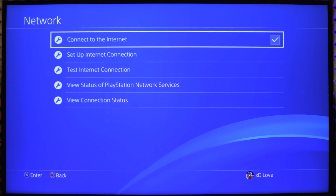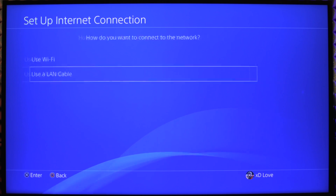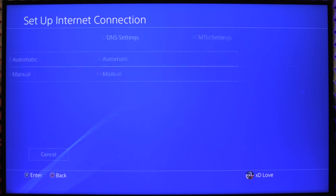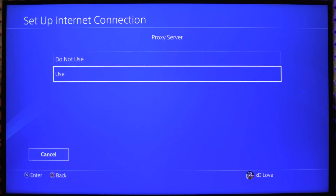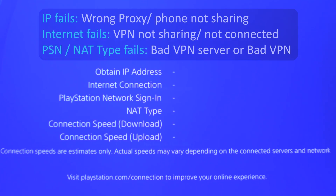For PS4, go to Settings > Network > Setup Internet Connection. Select LAN or Wi-Fi depending on your connection, then select Custom, Automatic, Do Not Specify, Automatic, Automatic, and Use. Enter the IP address and port that you have from your phone. Test the internet connection to make sure that it works.